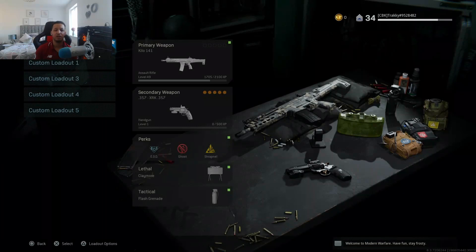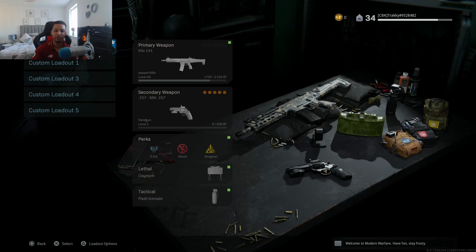In today's video I'm going to show you a really quick quality of life thing you can do in terms of your gunsmith. Originally when I first started playing the game I was copying a class to another class and then deleting all the bits I didn't want in terms of perks and stuff just so I could keep all the attachments on my weapon. However, there is an easier way.